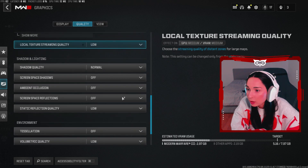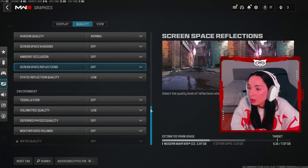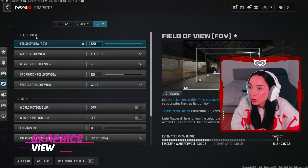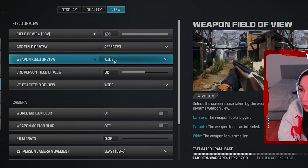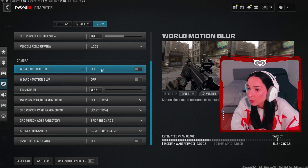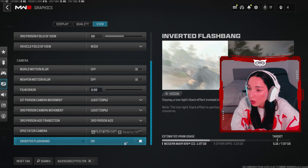Shadow quality — normal. Then set sun shadow, spot shadow, and particle lighting all to off or low. For environment settings, set everything to off and low as well. Now for view: field of view — I like it on 120, which is pretty much what everyone uses. ADS field of view — affected. Weapon field of view — wide. Third person — 80. Vehicle — wide. On camera, you can put motion blur off, film grain off, depth of field zero, and third person ADS on game perspective.